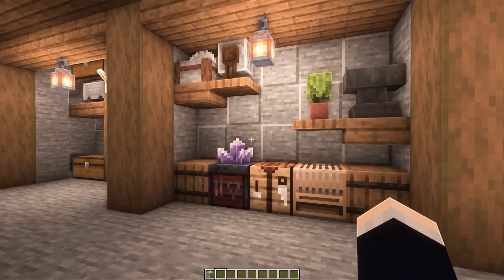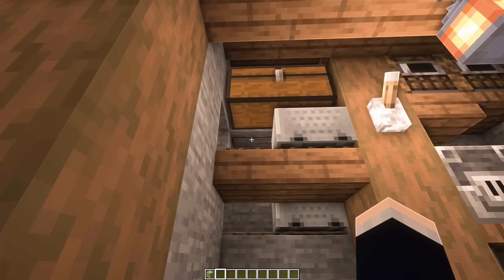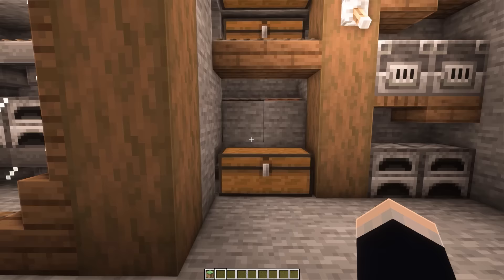Heading over to the next section, we have our super smelter, which expands over two different sections. To use it, head over here — chuck your ores in this chest and your fuel in the back chest. Turn the lever on, and the hopper minecart will go back and forth depositing items into the furnaces. The finished product comes out of these hoppers into this chest here. Over on this side are just some regular furnaces, just in case you need them.